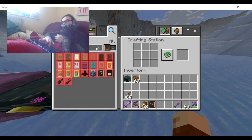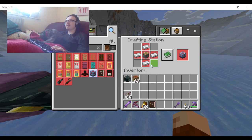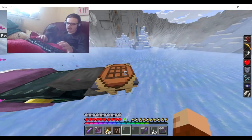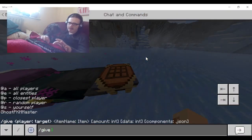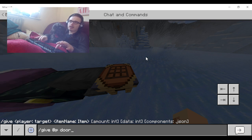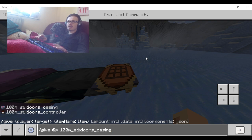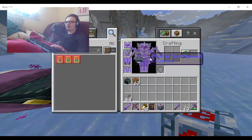Door Casing. There's the door casting recipe - it's quite cheap, just four iron ingots and a piston. I'll just give myself one of those.